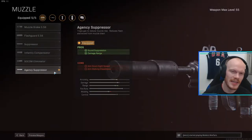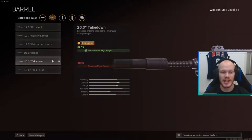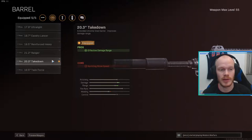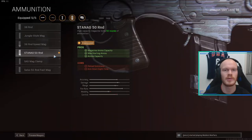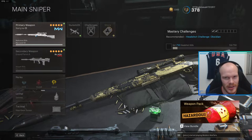For the FFAR we're using the APC Suppressor for sound suppression and damage range, and the 20.3-inch Takedown Barrel for more effective damage range. There are multiple options for the barrel on the FFAR, but I've had the most success with the Takedown Barrel. We're using the Raider Stock for sprint-to-fire time, which is especially good in close quarters combat. After that, the Field Agent Grip — this will give you the best recoil control, both vertical and horizontal.